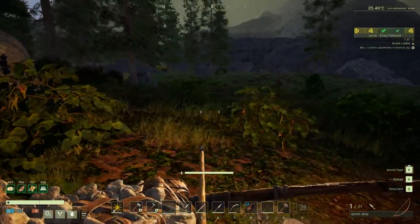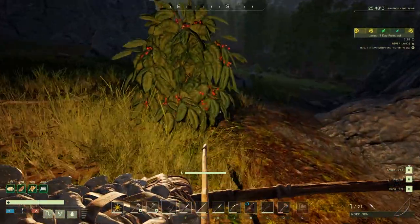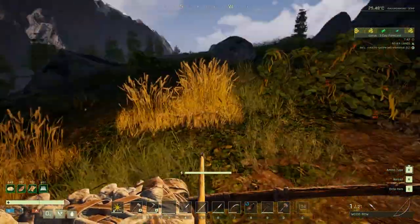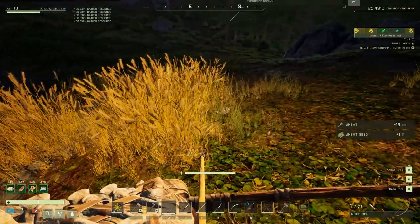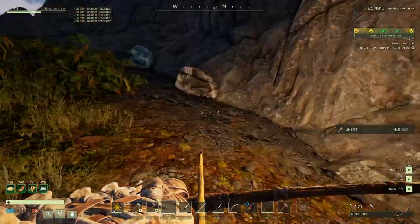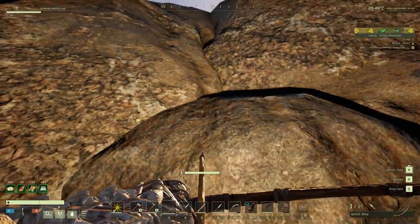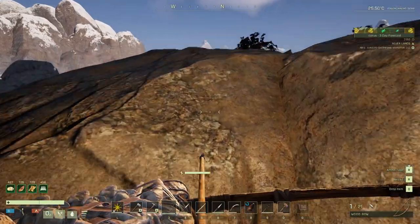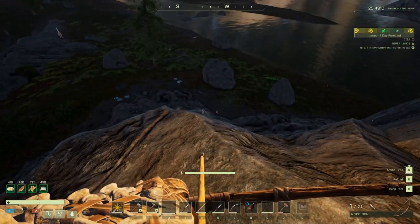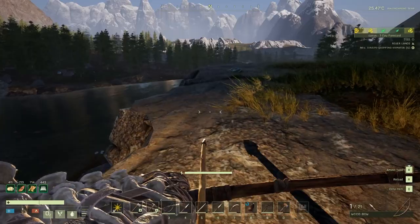Now you can get onto here from around this side. Around here - yes, there's a way getting up here. And animals can get up here, as I found out, so I will have to block this bit off. Then it makes a really good spot for defence because you are high up, and things can't get up anywhere else. You have a good vantage point and a good look out.